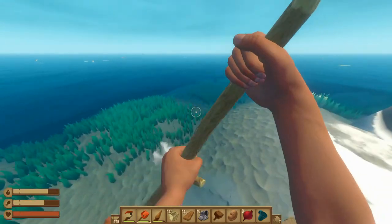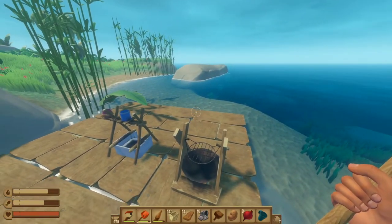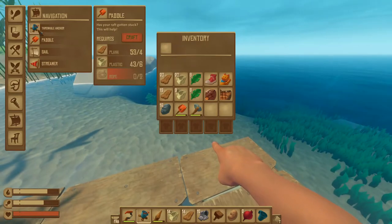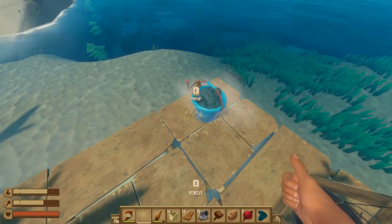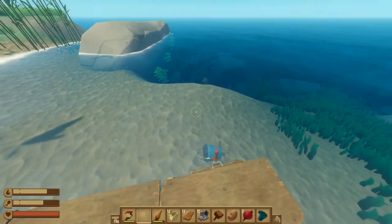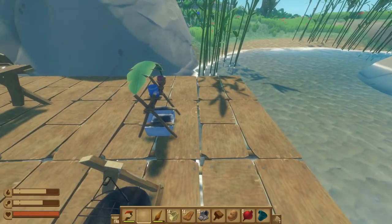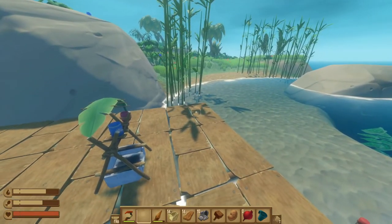Islands have a lot of resources, giving you things like wood or other materials found underwater. One of the best ways to gather them is by using your throwable anchor, which just needs a few stone, planks, and rope. You equip it on your raft, then left-click to throw it overboard. This anchors your raft in place and is really important, as the game spawns everything around your raft — if your raft floats away, the island can disappear and you're stranded.